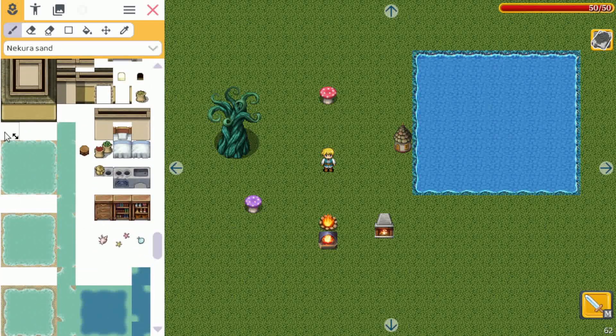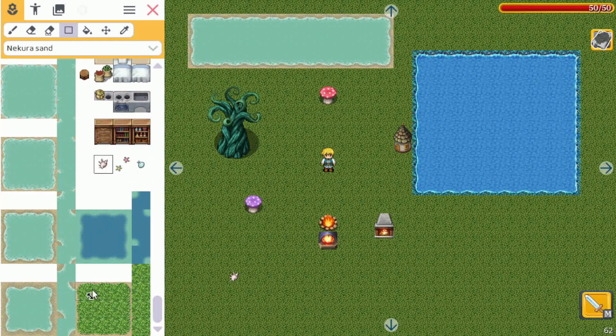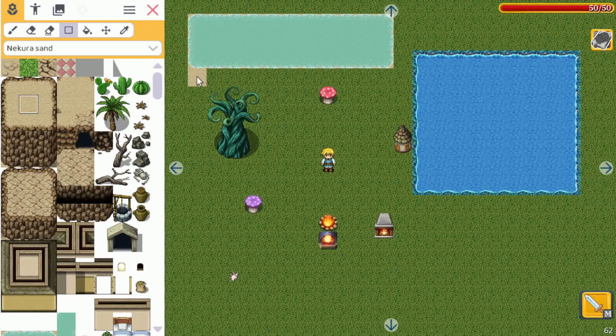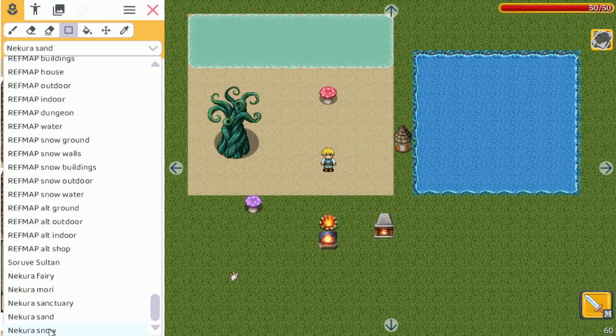Then we have Sands. Again, some water, and this one is also animated. It looks a bit like a sea or an ocean, and it also features some shells and all that. Of course going from sand to grass — here is the sand.